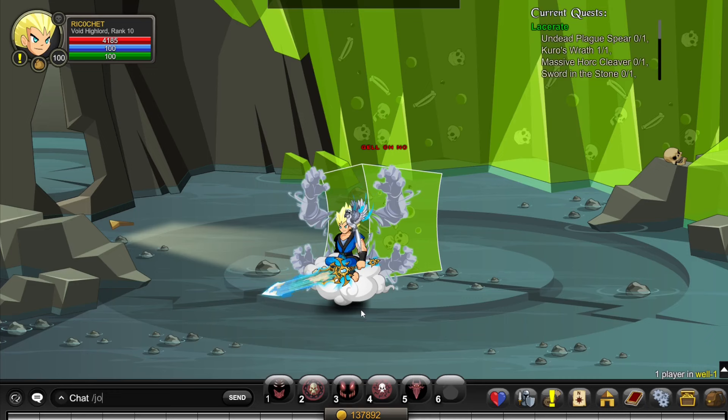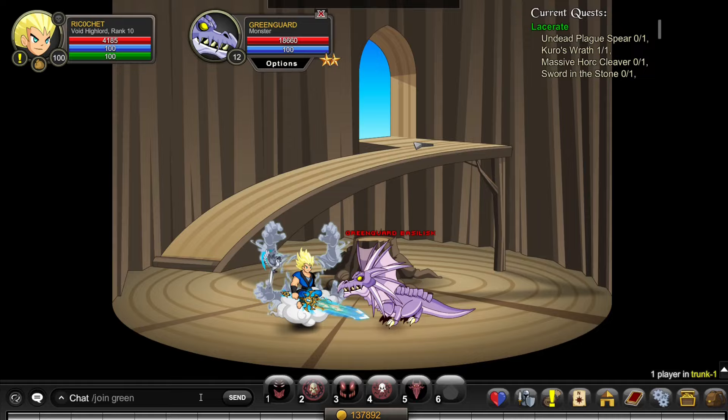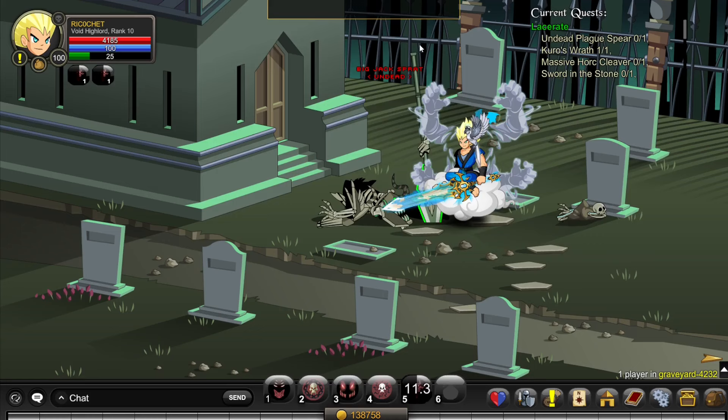You can get the Black Knight Orb by going to Slash Join Well and killing the monster there, then Slash Join Deathgazer and killing that monster, then Slash Join Trunk and killing that monster, then Slash Join Green Dragon. Once done, turn in the quest for the Black Knight Orb. Next, go to Slash Join Graveyard and kill Big Jack Spratt until he drops his Undead Plague Spear.